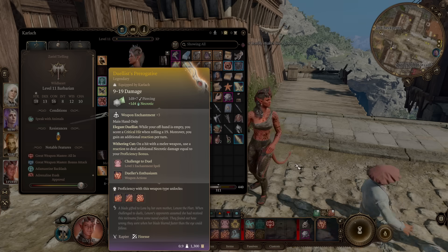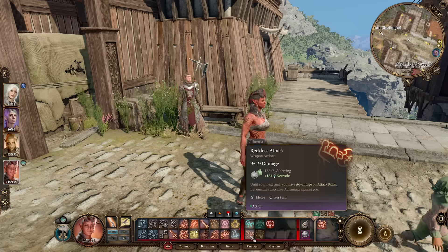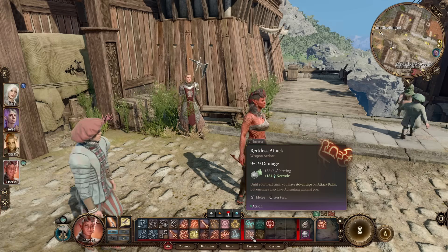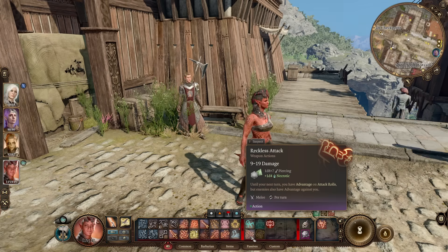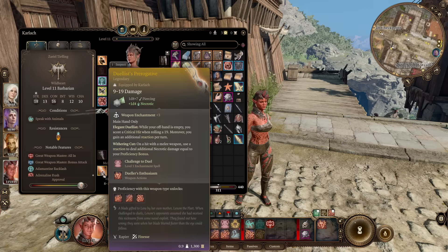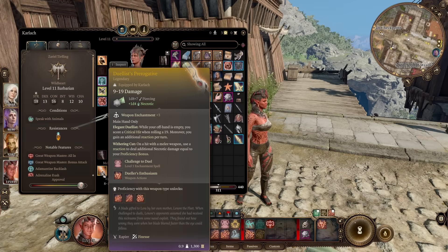Beyond that, we can take advantage of the crit in numerous ways. One easy example is Reckless Attack on a barbarian, which gives you advantage on attacks. Advantage means two dice rolls instead of one when we attack, which means you have two chances at rolling the 19 or 20 needed to crit with Elegant Jewelist. You're upping your chances even more if you play it on a class that can consistently get advantaged attacks.